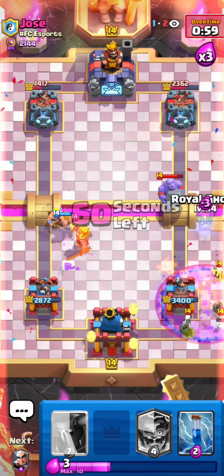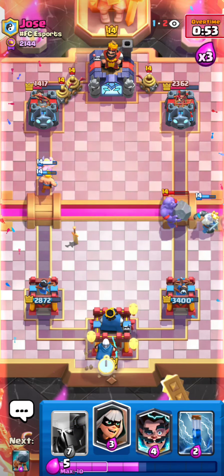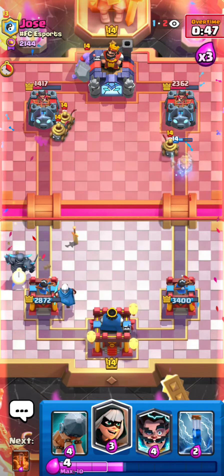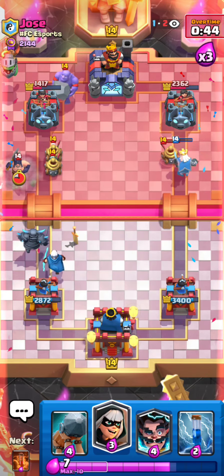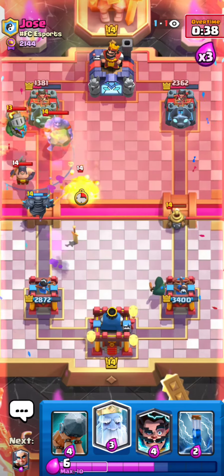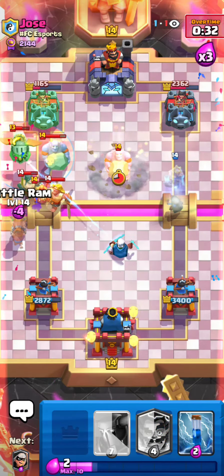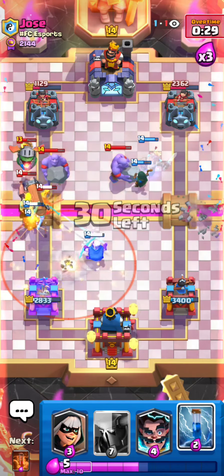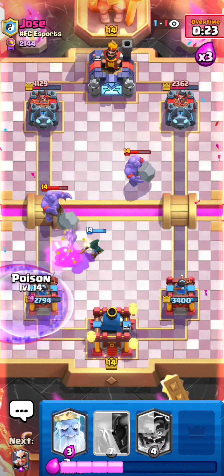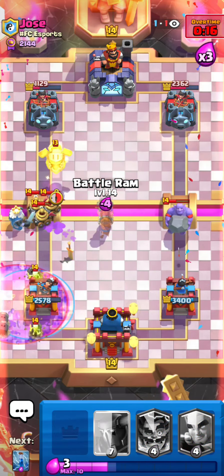The golden knight ability was kind of annoying, but got the ghost for the bowler. Magic archer in the back to stall out. Going for PEKKA right here for the bowler — there's the inferno dragon and executioner, so I'm going to have to poison all this. My goal is to cycle back to another poison and get some good magic archer alignments. Already one card away from poison so I should be good.